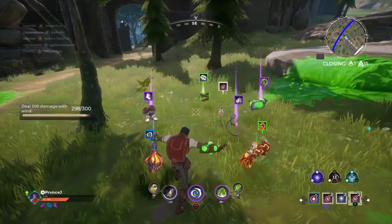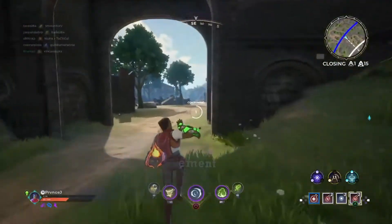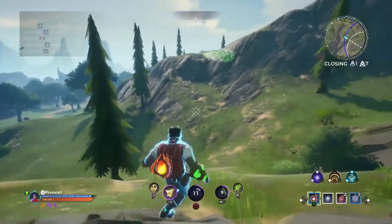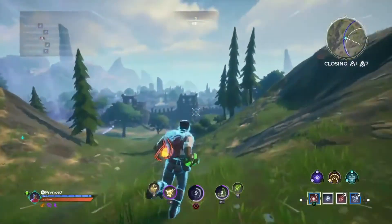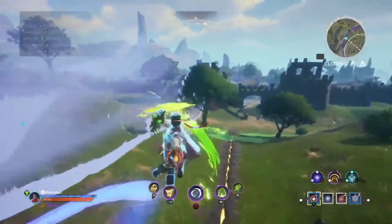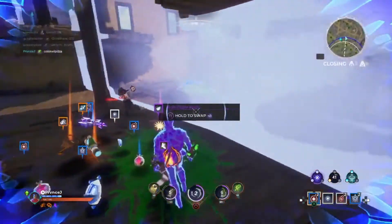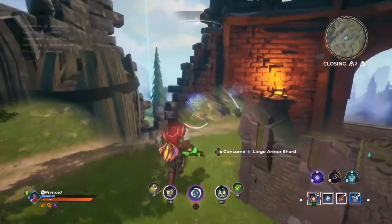My number one tip is to stay in constant movement. Anyone who's played arena shooters knows this — I've been playing since the 90s, games like Quake. You want to stay in constant movement whenever you're doing anything. When I'm fighting, I'm never staying still. You basically never want your feet to touch the ground — always be hopping and getting out of the way.